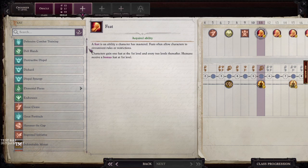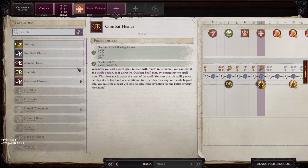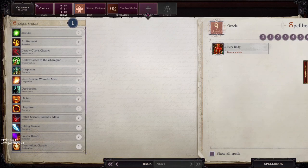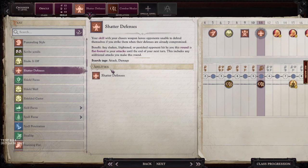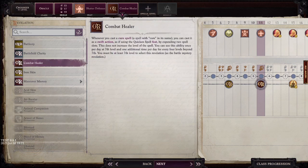Our feat at level eleven is Shattered Defenses, and we also get the Combat Healer revelation — we can get off healing spells as a swift action twice per day at level 11, which is very helpful to keep your party or yourself up when in trouble. We're level 11, but adding our Mythic rank gets us really close to 8th-level spells where we get Frightful Aspect. When you have Frightful Aspect everything is automatically Shaken with no saving throw, so Shattered Defenses is great — it lets you attack flat-footed AC on Shaken targets, meaning they don't get their Dexterity bonus to AC.